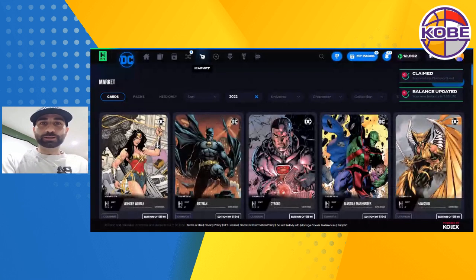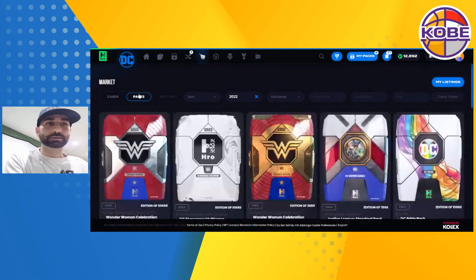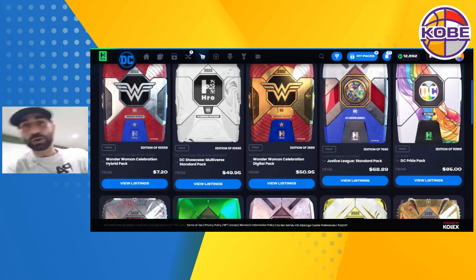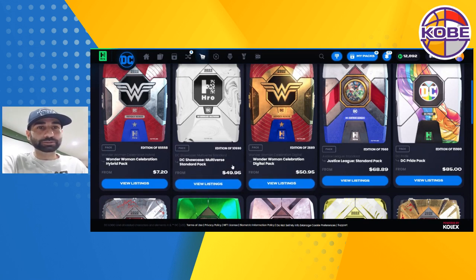A couple of things I like to do — I might change some things after watching this video — but first thing we like to do is go into packs and see if there's any update. Right off the bat, standard packs have slowly been going up. These were available for $20 in a bundle just a couple weeks ago. I picked up two bundles of 10 packs each, so that cost me $400 at $20 a pack, and they're already at $50 a pack. Those two bundles would be worth $1,000 today at floor price.